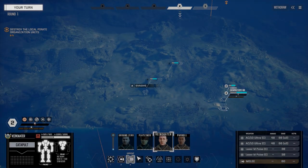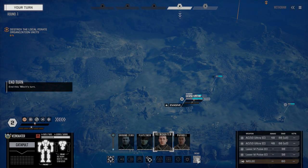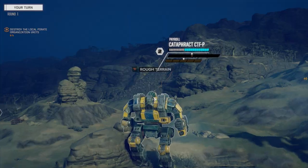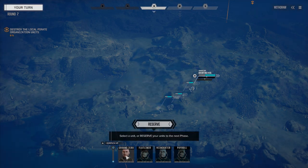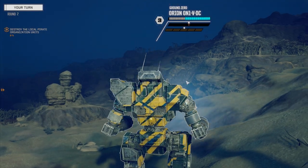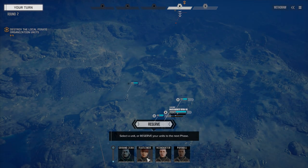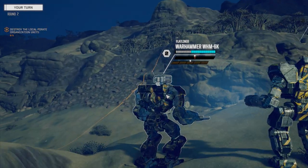Once we get contact they're going to know we're here. I really hope being five skulls means it's not just two assault lances — hopefully a mix of heavies and assaults. It looks like the entire lance up here might be assaults. There's a vehicle right on the edge of our sensors — we're going to crest this hill next turn and see if they can see us.